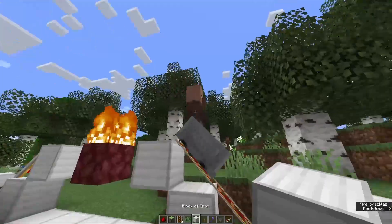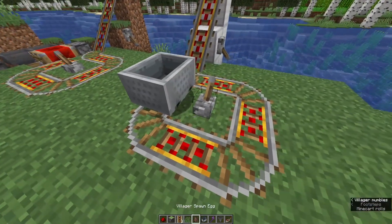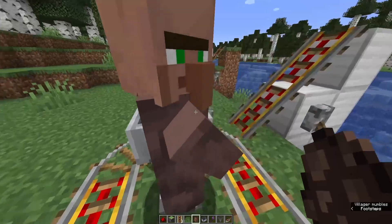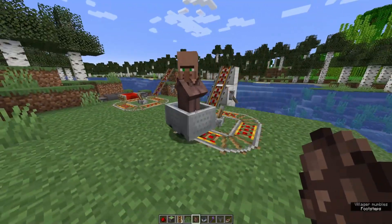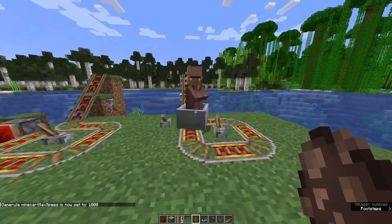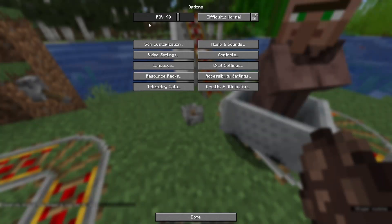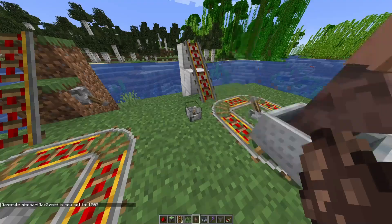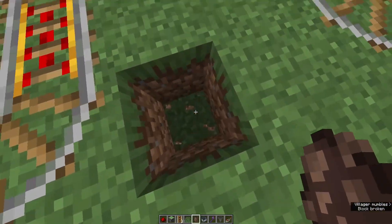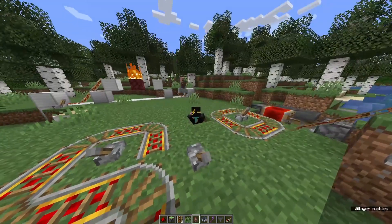If you just want to launch things like villagers, this is how you're going to do it. Place down your rail, get your minecart in there, get your villager in the minecart. He's going to start going very, very quickly when you set the game rule to a thousand. And then when you want him to launch, all you have to do is hit this lever. And he's gone — he's gone forever.